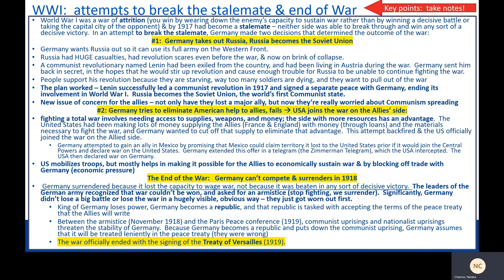In summary: in two attempts to break the stalemate, Germany did lead to the end of the war — just not the end it wanted, because Germany lost. Please pause the video here and take notes on these two attempts to break the stalemate and the end of the war, summarizing ideally. Then press play so we can continue the lesson.